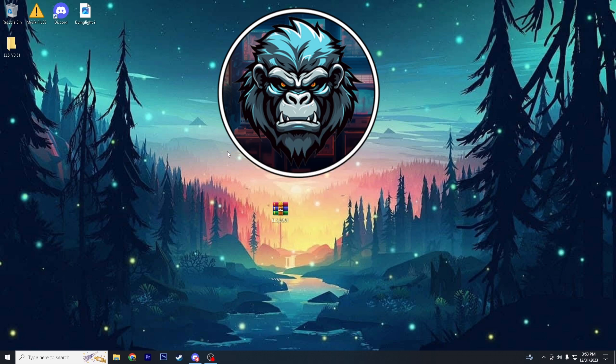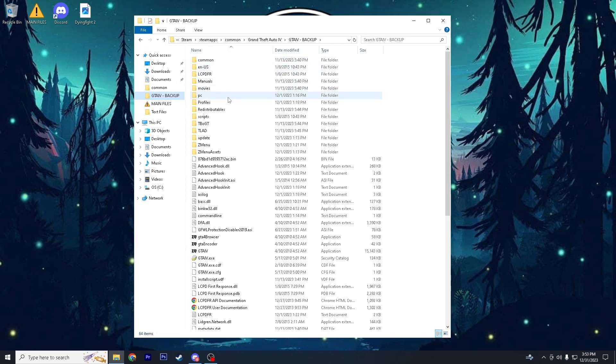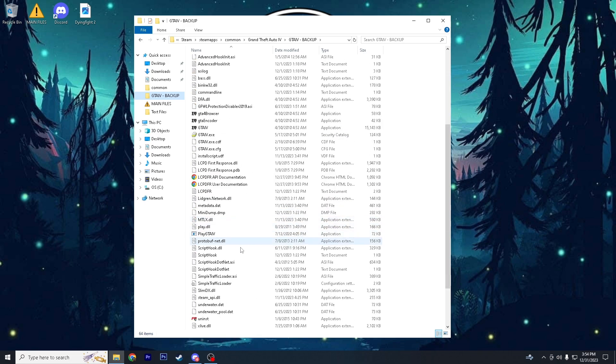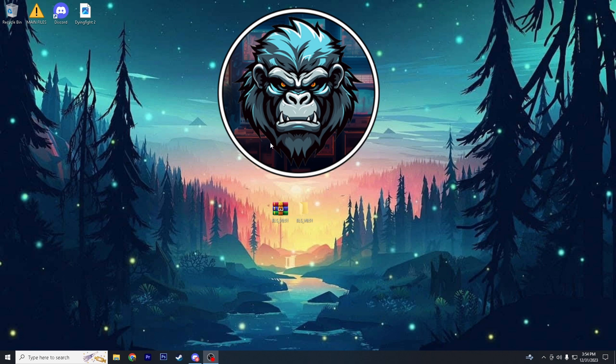I do want to make it clear that if you guys are having errors with the game launching — I know there's a bunch of comments about that — I'm going to show you guys my files. If you guys notice anything that's missing, that's probably the problem. A lot of people are on Rockstar Launcher and I failed to mention that. If you're on Rockstar Launcher, you cannot downgrade the way I showed in the videos — you guys will have black screens and it won't launch.